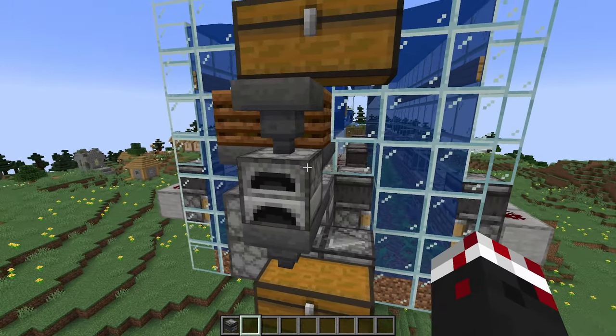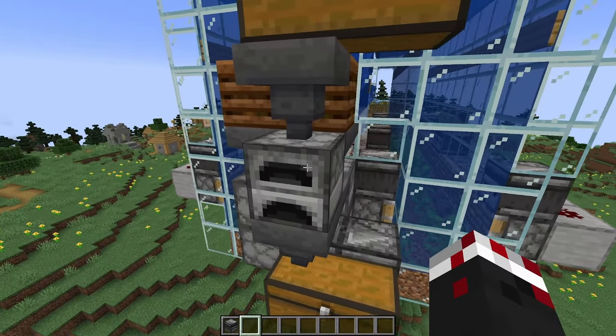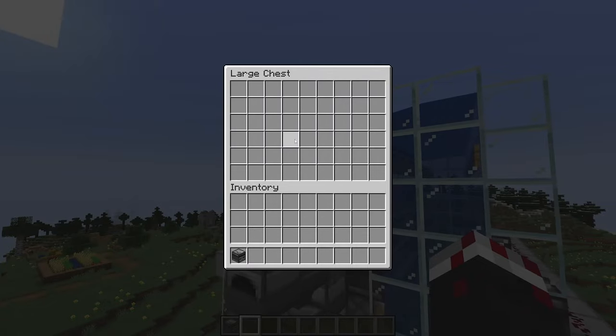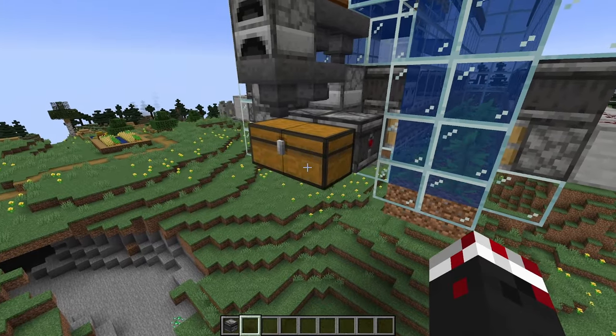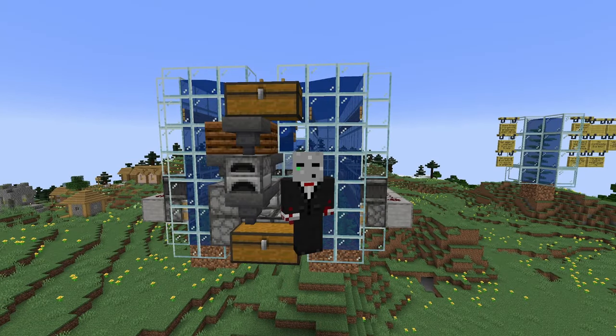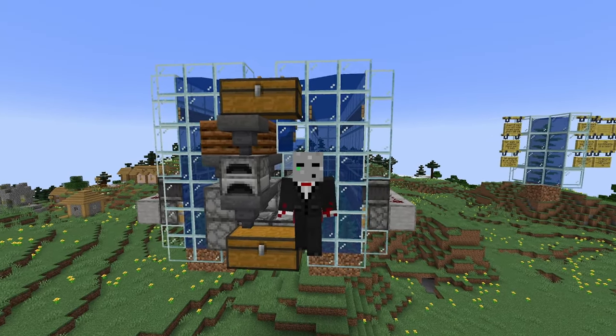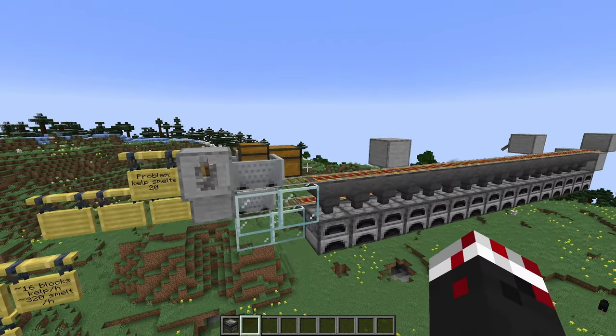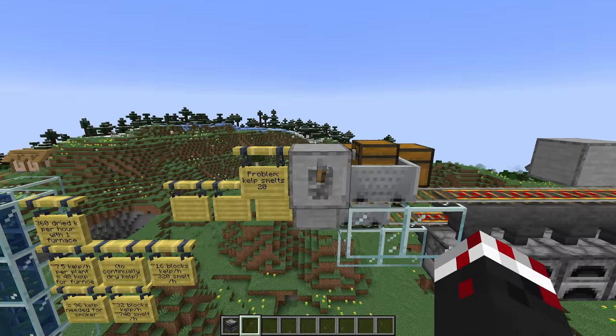This will make about 320 items per hour, which is under the limit of how fast one furnace can continuously smelt. You can make a really simple array, put your smelted items in, and have your output chest down here. But the problem is you want to smelt items a lot faster than just 320 per hour — that's not super fast. So this is where we run into the big problem of using kelp as fuel.